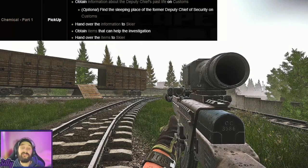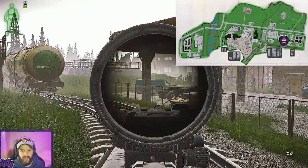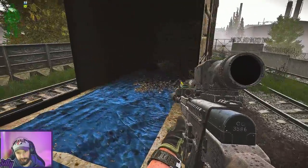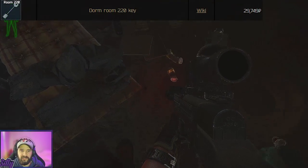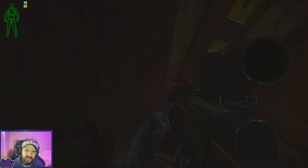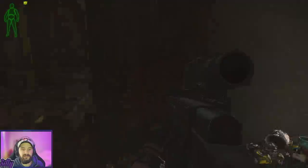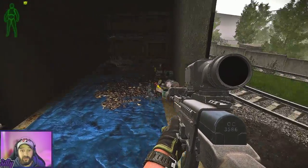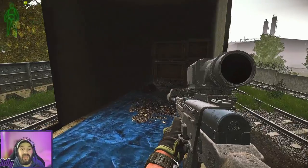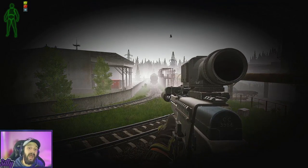Now we're going to be working on Chemical Part 1. Here we are in Customs right next to the double smokestack building and the blue van. We're going to walk into the open train cart and look for two items. One of them is the dorms 220 key, which can spawn right here by these books. The other is the secure document you need to hand in, which spawns right in this corner. Note the key might not always be there — if it's not, check scav bags and pockets as always. Once you have the key and document, leave the raid and hand them both in to Skier. Don't worry, you'll get that key back for Chemical Part 2.